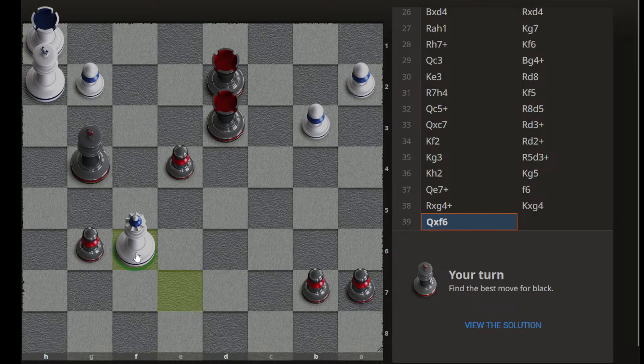Okay, so now in this position what we can see — the king is here. The first check possibility would be rook to h3.